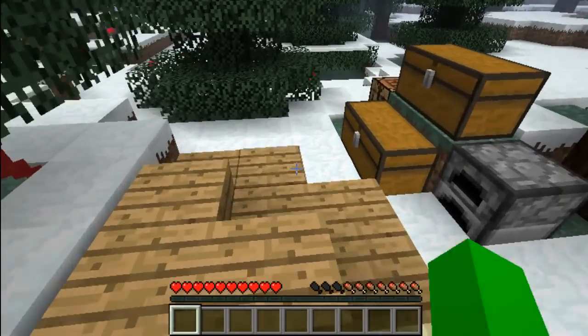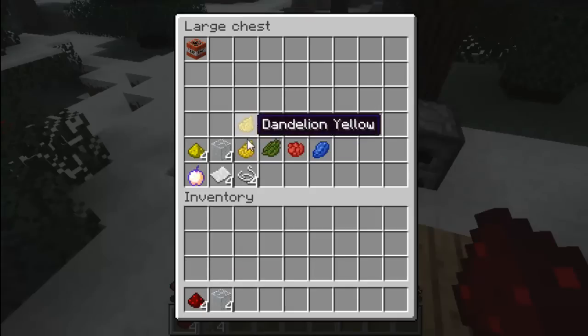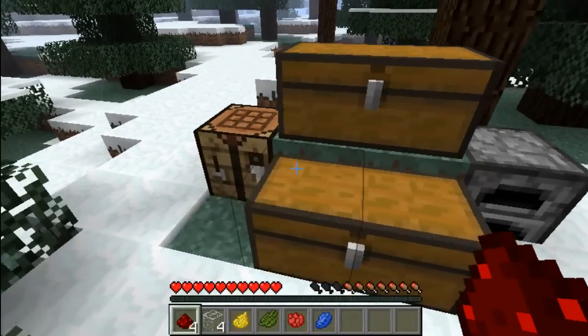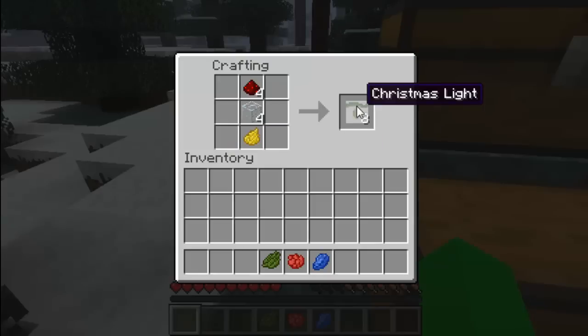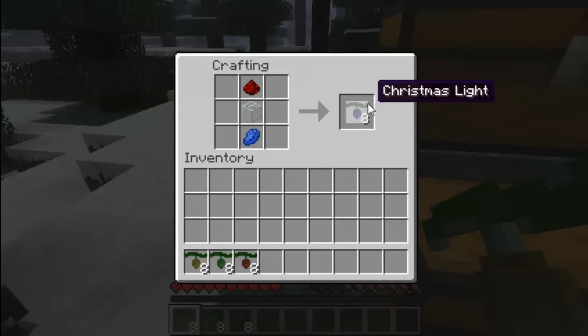The next thing we're going to go on to is the Christmas lights, which I think are the funkiest. You need some redstone, some glass, and the dye to decide what colour the lights will be — you can use any dye. Redstone on top, glass on the bottom in the middle, and we've got some yellow Christmas lights. Rinse and repeat with the other dyes and we'll get some different colour lights.